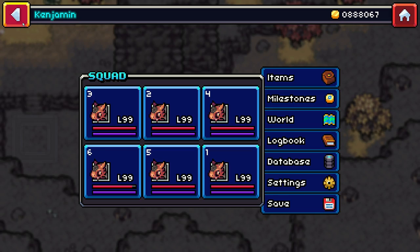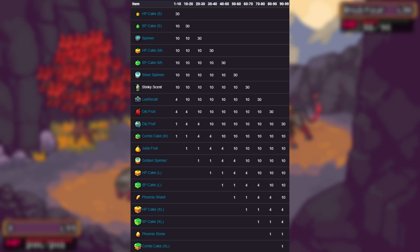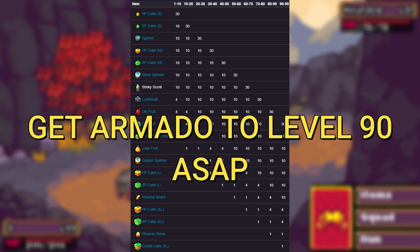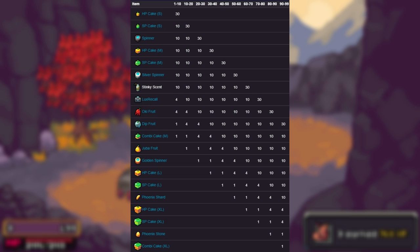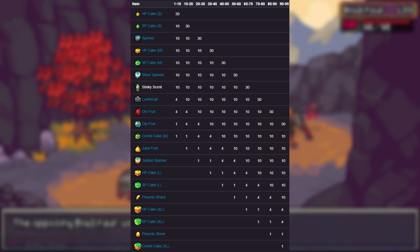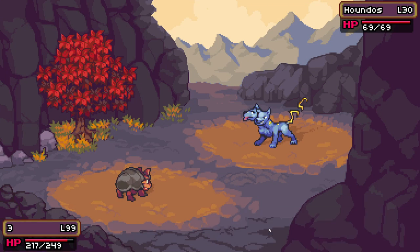This includes wild Coromon battles and trainer battles. If you're wondering why Armado has to be level 90, this table basically tells you that the super expensive items can be obtained when your Armado is between levels 90 to 99. The main items you mostly want to look out for are the extra large cakes and the Phoenix Stone. These sell for a lot and this is also a great way to make passive income. Just throw a random Armado into your party and let him start picking up random items for you as you travel through Velua.